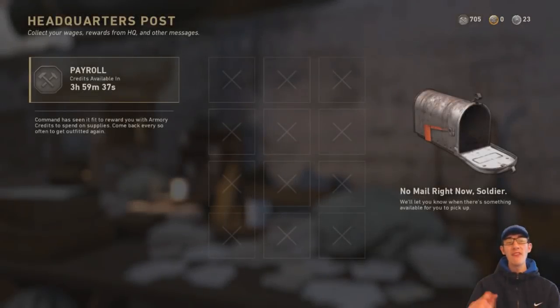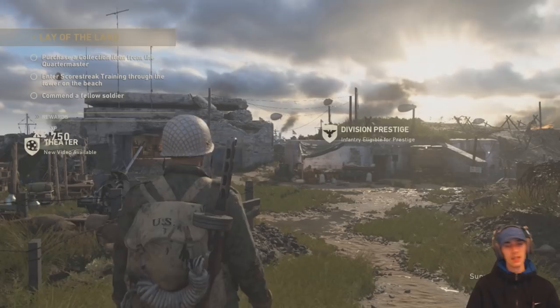You can also come over to the Mail Place, and when you come here every four hours you get paid — you get 100 armory credits every four hours. So you want to be coming to the Mail every four hours to maximize the amount of armory credits you can get.